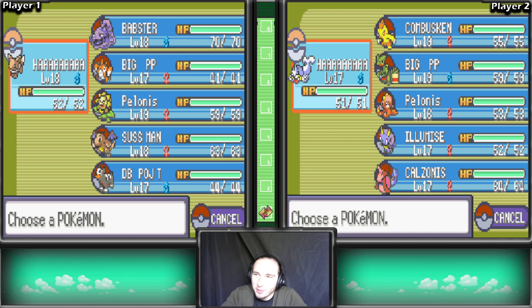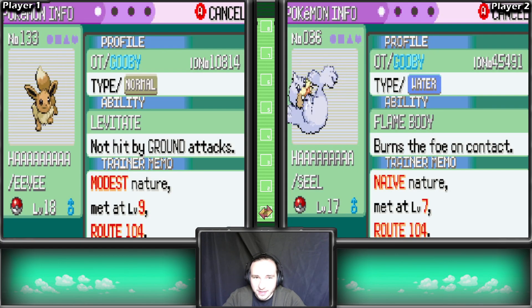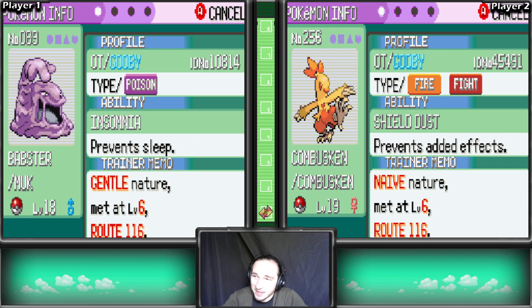We lost Dustox and our Maldo - that would have been such a cool pair, but I didn't play that well. The Dustox fainted to a wild Pokemon. That sucked, but hey, at least we got some new pairs. We got the Eevee and Seel combo. That's an Eevee-Seel as you can see. I trained them up. Eevee has Levitate and Seel's Flame Body - I forgot to check their abilities after I caught them.